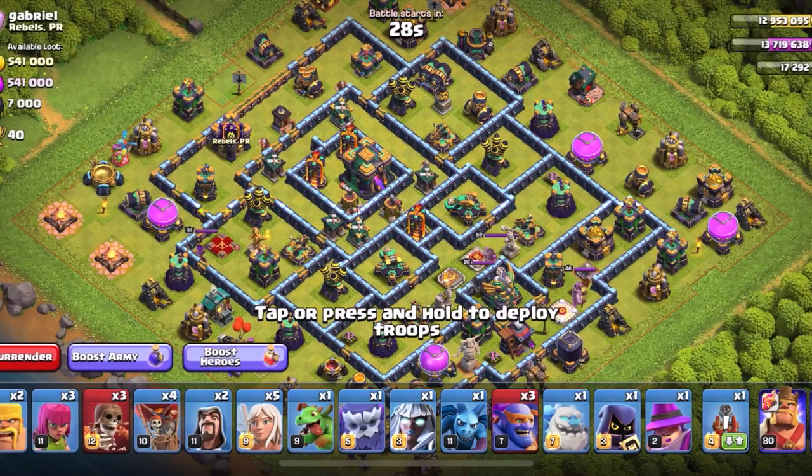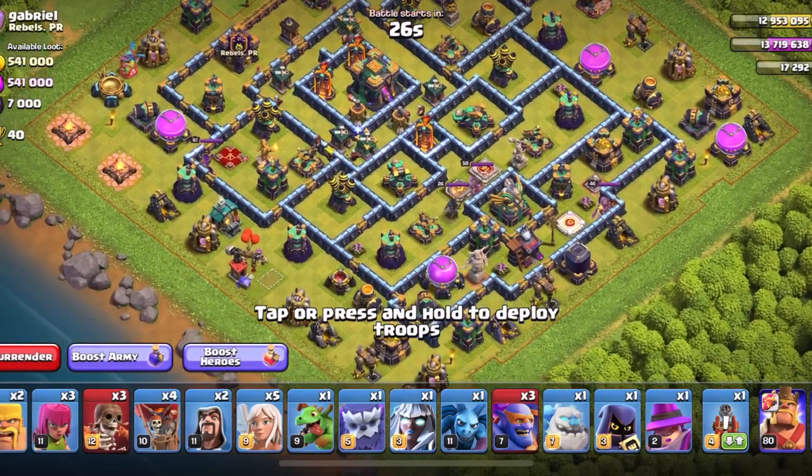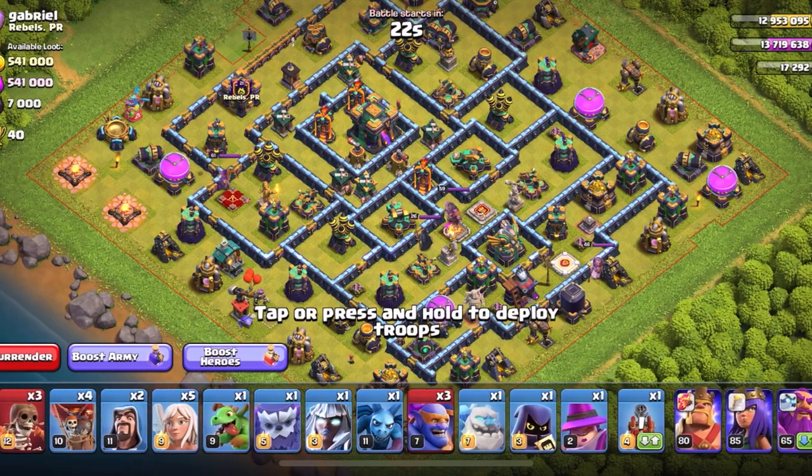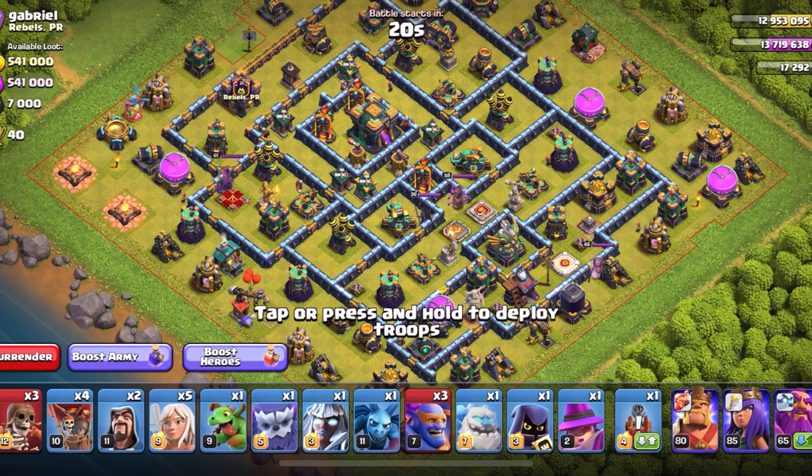Hey guys, today I will be trying out a new version of the Super Bowlers attack strategy. This version has the Grand Warden using the Rage Gem instead of the Life Gem to try to get a faster funnel.